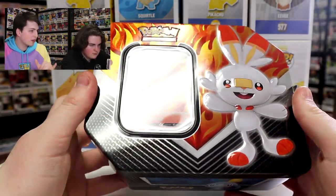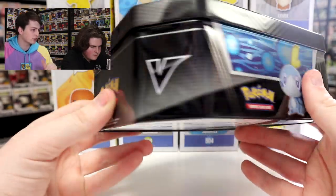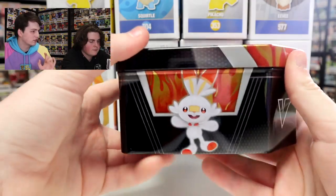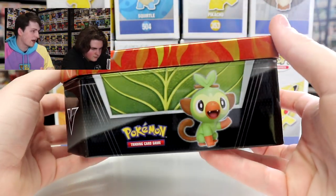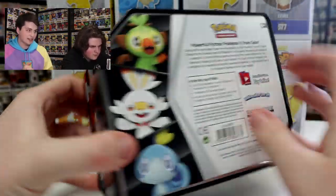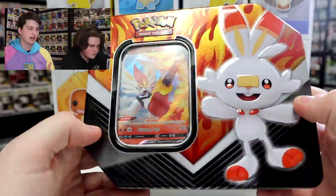Alright guys, so here is the tin. It has Scorbunny on the front. There are three different tins. We've opened up the Grookey one so far. There's Sobble, and then if you look on the right side there, it's got the Scorbunny. And then on the back there, it also has the Grookey. So like I mentioned, we opened up Grookey, we have Scorbunny today. We're still going to be opening up Sobble next, and then we're going to be doing a full big recap of seeing what's the best stuff that we got inside of these.